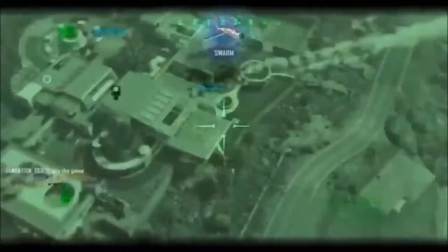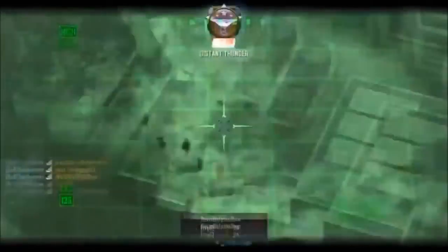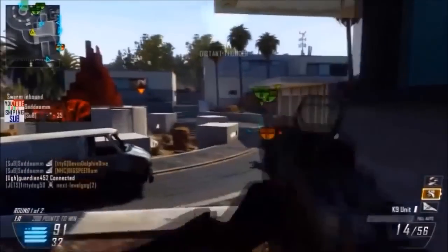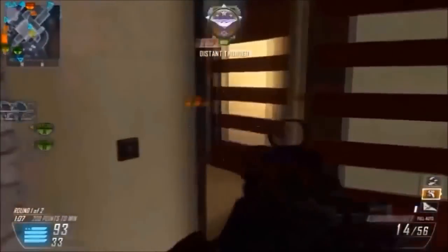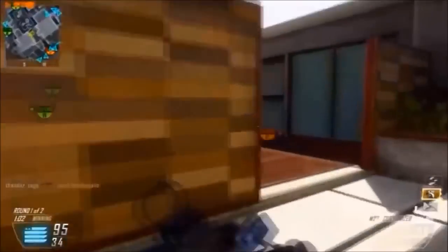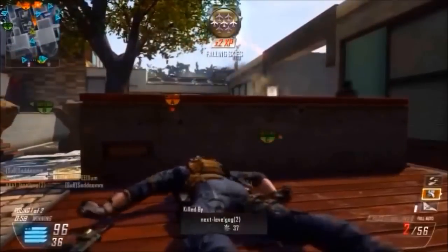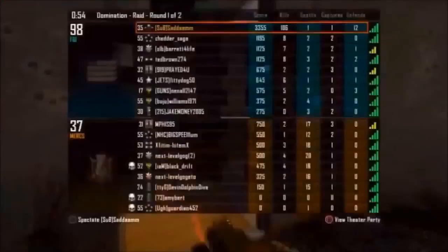If you spawn at C Flag, what you want to do is definitely, obviously, cap the C Flag first to start off your streak. That gives you 50 points — it's a pretty good start. Then what you want to do is run up the stairs right in front of you, run straight through the little garden thing, and chuck a C4 right into the building in front of you. And this almost guarantees you a kill every single time, no matter what, because I always do this and I always get at least one kill — if not two, if not three, if not seven.